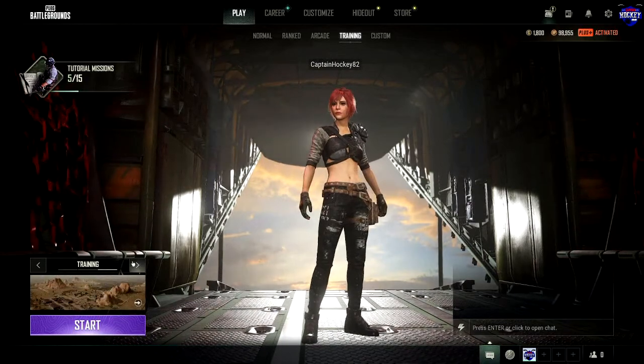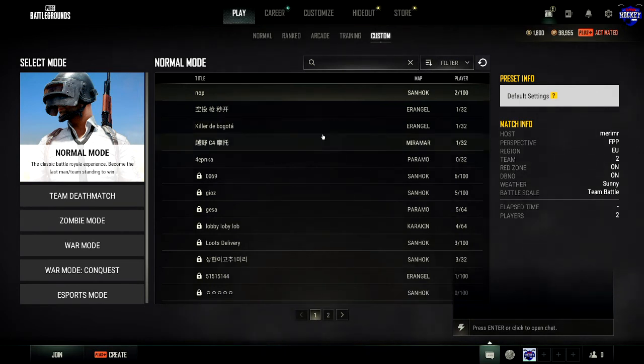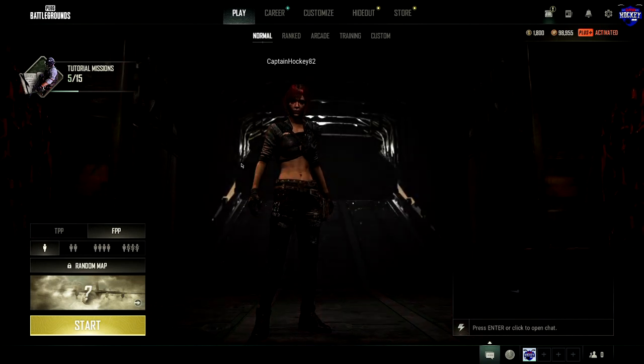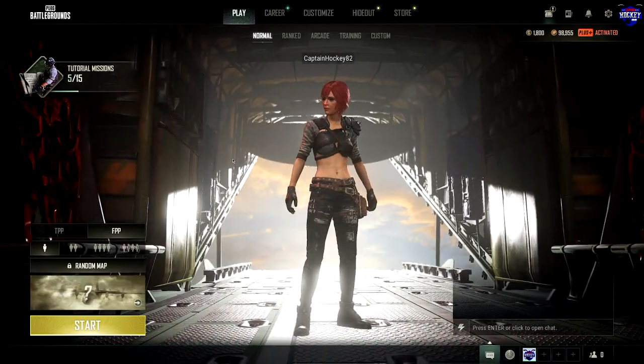The last tab is Custom Games — note that you have to purchase Battlegrounds Plus to access Ranked and Custom Games. Custom Games let you create lobbies with friends or join others' matches with different rule sets. That's going to do it for this video — it's probably already longer than I'd like, but I hope it was informative. I hope to see you guys out on the battlefield. Until the next video, stay safe and get that chicken dinner!